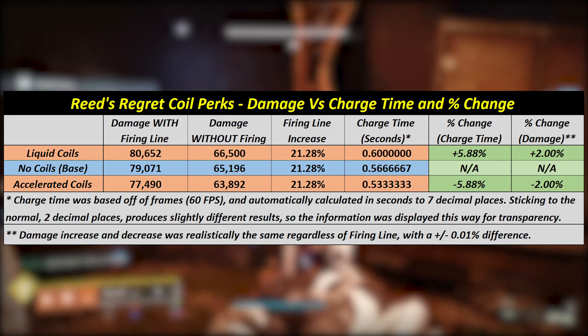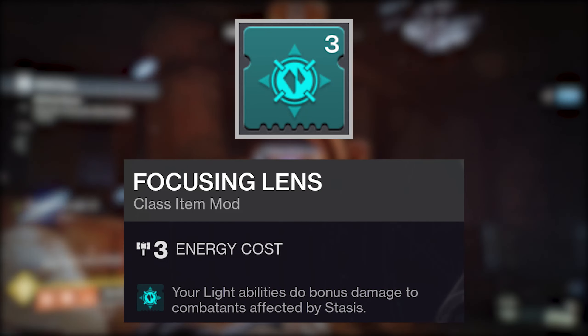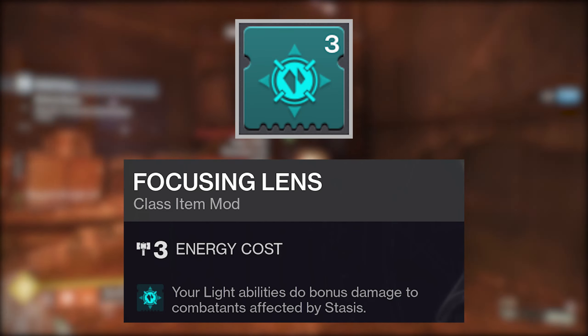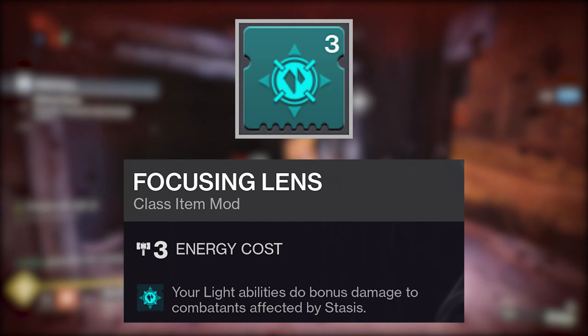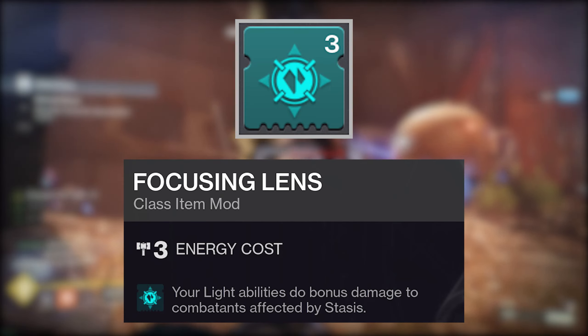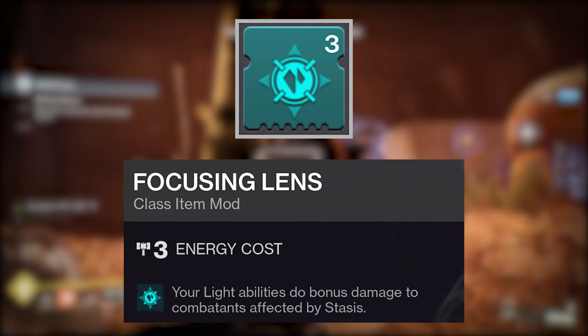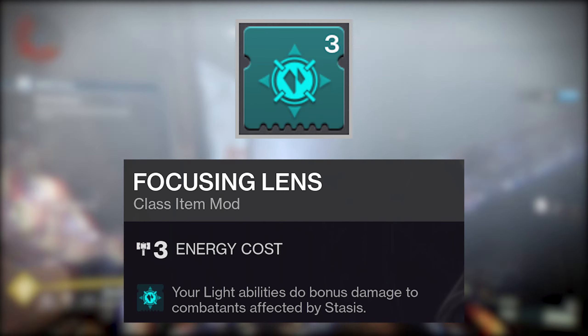We're moving on to Focusing Lens. This seasonal mod increases the damage of light abilities by 25% when used against a target affected by Stasis. However, if you're stood inside a Warlock's Well, any weapon with a light damaging element also gains that same 25% buff — which means Threaded Needle does. This will stack with Particle Deconstruction as long as it's procced first, and also Weapons of Light from a Titan Bubble.